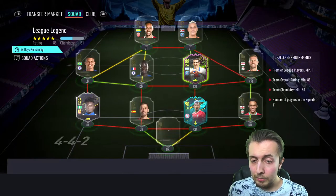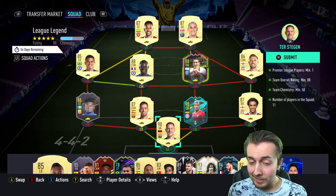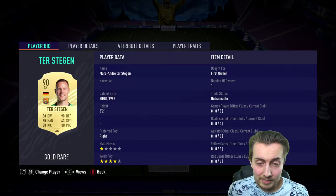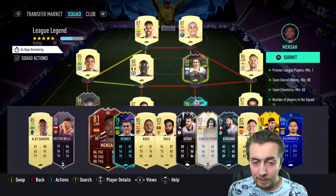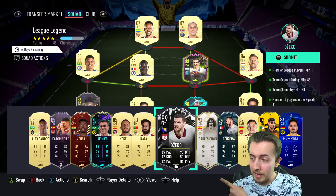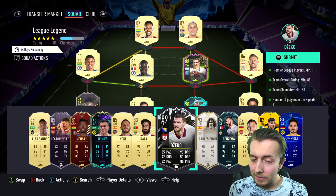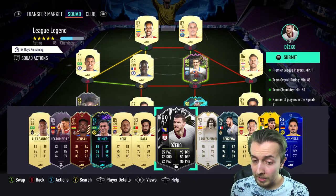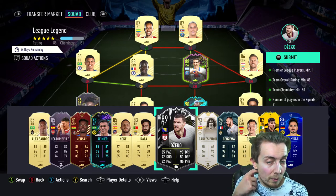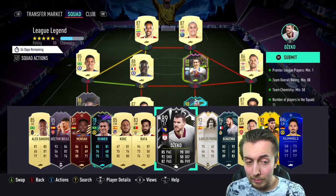The 88 we did manage to complete by buying a few players. We packed De Gea out of a player pick, which was vital for completing it, saving Carlito Pollo and Benzema. We also did the Showdown Dzeko, which I'm hoping will go up to a 91. He looks really good — good passing, shooting, pace, dribbling, physicals. Plus two on all of that is going to be sensational.